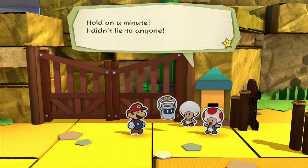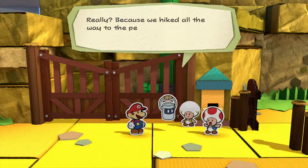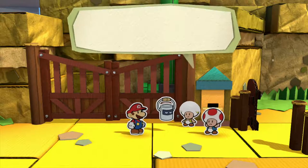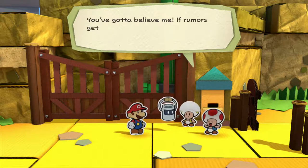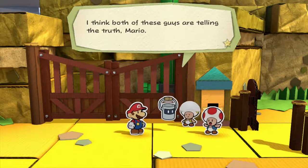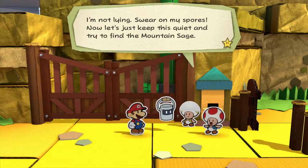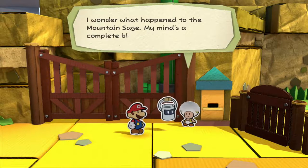Hold on a minute — I didn't lie to anyone. There is a mountain sage here; I've seen him with my own eyes. Really? Because we just hiked all the way to the peak and all we found was some cheesy carnival cutout. Hey, kids love that cutout. Look, I haven't seen the sage in a while, but he used to train on the mountaintop — you've got to believe me. If rumours get out that I made up the mountain sage thing, my business is done for. Hmm — I think both of these guys are telling the truth. I'm not lying. Swirl on my spores. Let's keep this quiet and try to find the mountain sage. I wonder what happened to him. My mind's a complete blank.